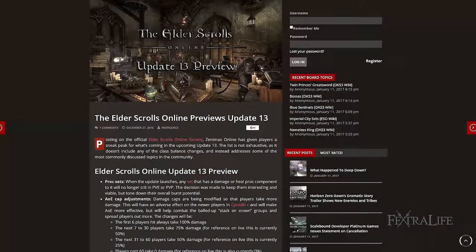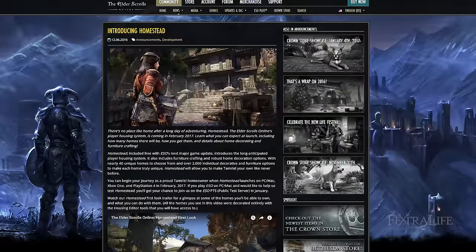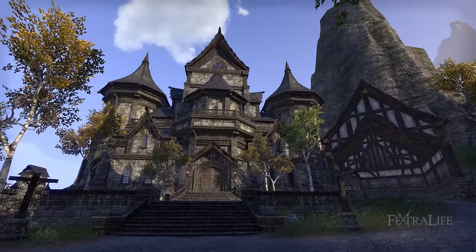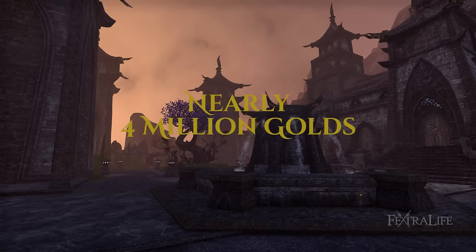With the release of Update 13 for Elder Scrolls Online Tamriel Unlimited comes the moment many of us have been waiting for: player housing! Yes, houses of all shapes, races, and sizes have finally arrived. Along with the shiny new apartments and houses comes the addition of furnishings to flesh out that not-so-humble abode of yours. Some houses can cost up to nearly 4 million gold.